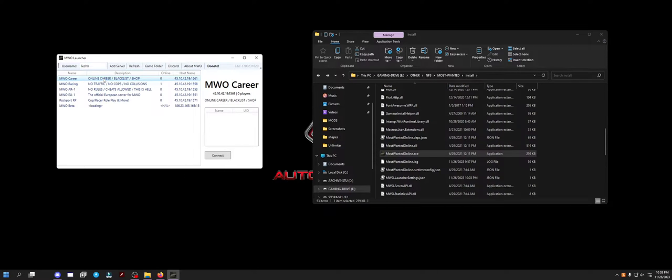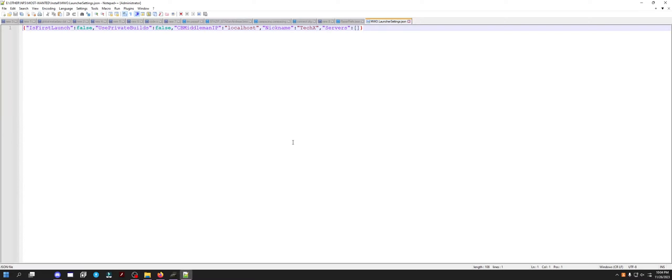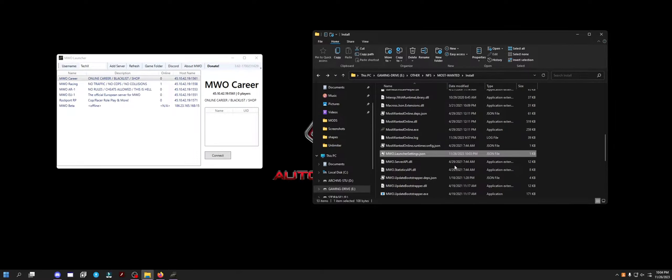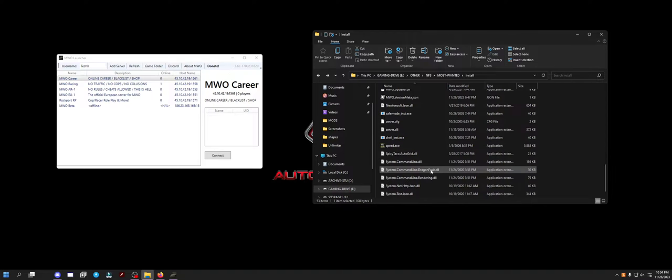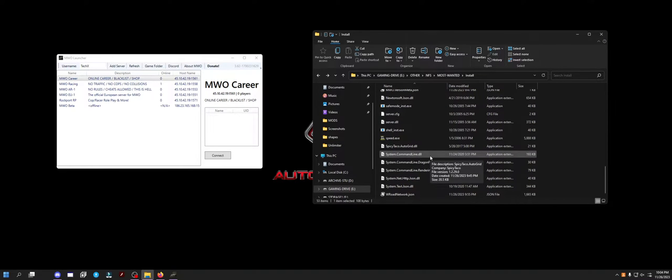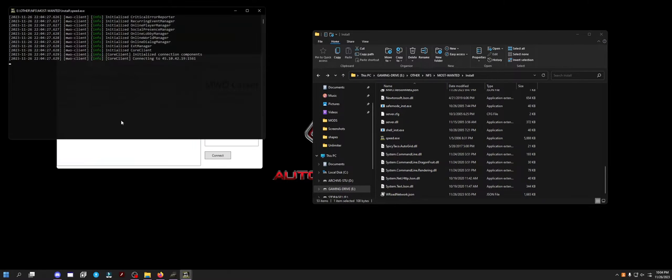So we're going to go to online career. We'll connect. I would like to learn how to run a server, but I don't see how. Is this a first launch? No. Private builds? No. Middleman IP is localhost. Cool. How do I run my own server? I want to know. There's spicy.exe, spicy taco. We're going to click connect, put my password in, and the game's going to launch. So it's connecting.